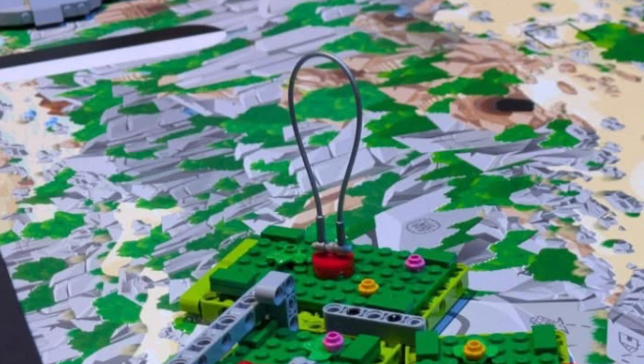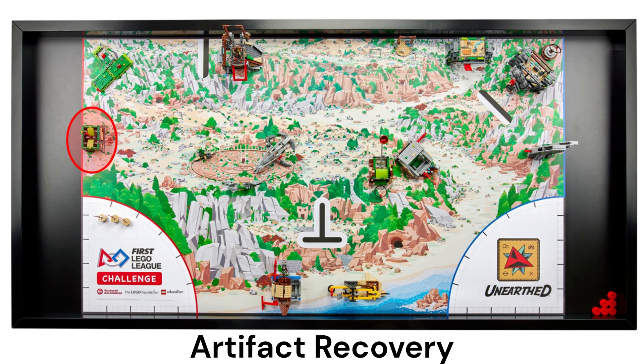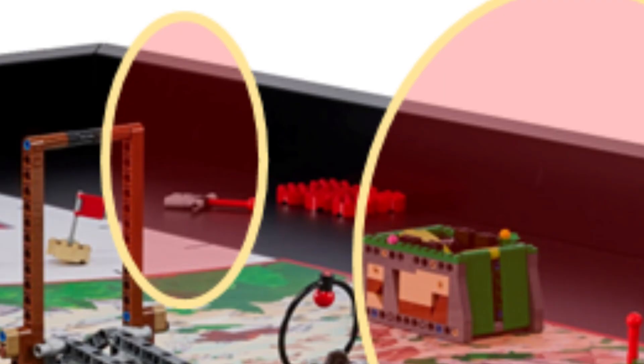Let's dig into the teaser and explore the mission models we can spot. Starting at the red launch area: the first mission model is a rectangular symmetrical box with a red lever made from an axle with a ball on top sticking out vertically in the middle. The lever can be tilted to each of the shorter sides, which appears to raise green flaps opening the short side walls. We think the lever might actually represent a key that must be brought from the launch area, placed in the box, and moved left to right to open the two side walls.